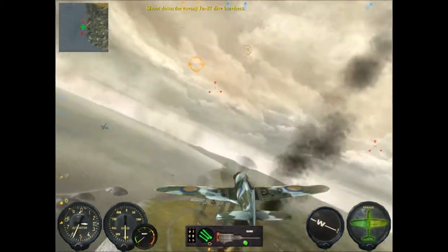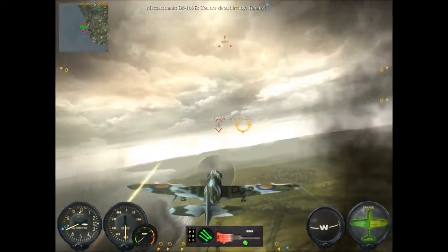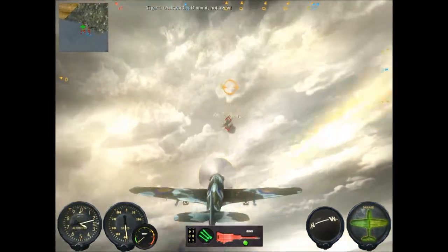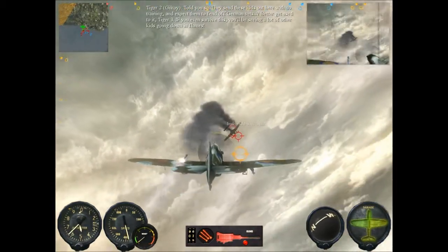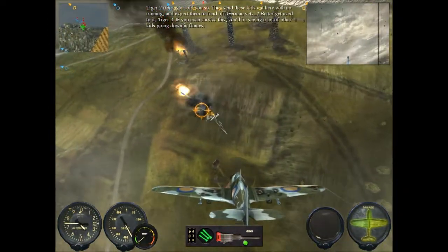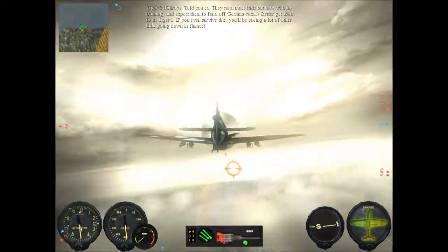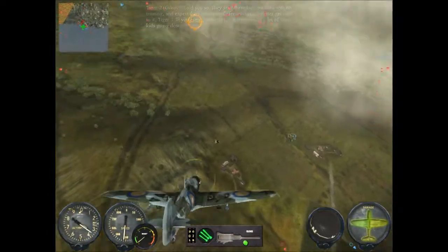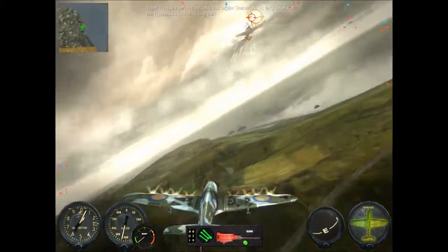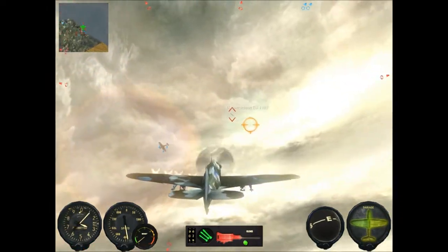Shoot him, shoot him, shoot him! Shoot down the enemy JU-87 dive bomber. Aim and fire. And I'm being shot! Told you so — they send these kids out here with no training and expect them to fend off German vets. That's the last of the Stukas. Now let's clean out the fighters before they bug out. Shoot down the enemy BF-109 fighters.